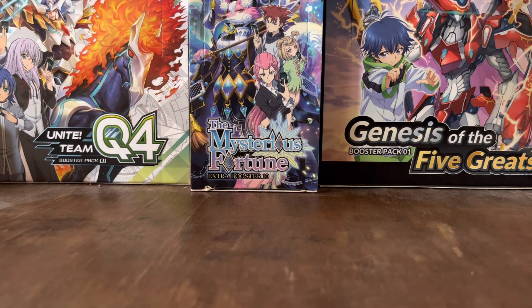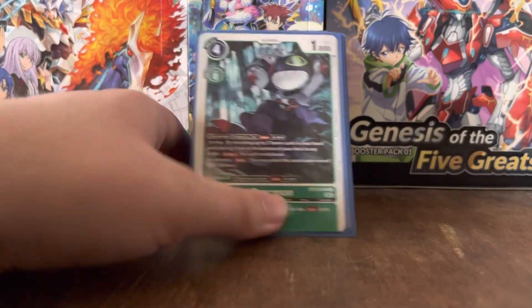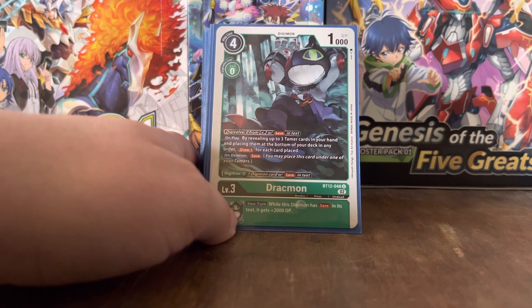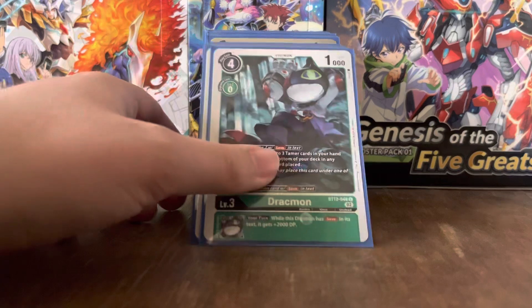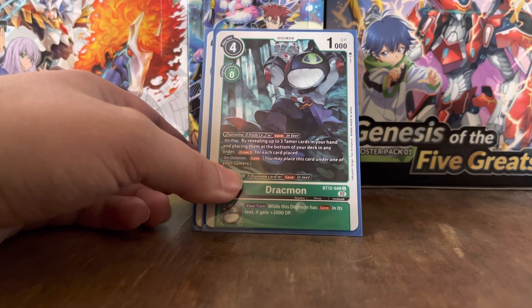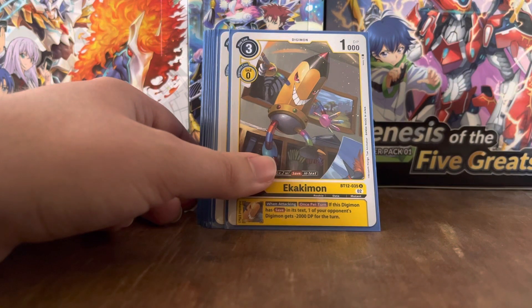The next Level 4 is Drachmon. It has the same Digivolve for 0 on top of a Level 2 with 'save' in its text. On play, by revealing up to 3 Tamer cards in your hand and placing them at the bottom of your deck in any order, you draw 1 card for each placed. On deletion, save. And Digicross minus 2 with 1 Digimon card with 'save' in its text, reducing its play cost from 4 to 2. Its Inheritable Effect is: your turn, while this Digimon has 'save' in its text, it gets 2K extra DP. That's it for Drachmon.